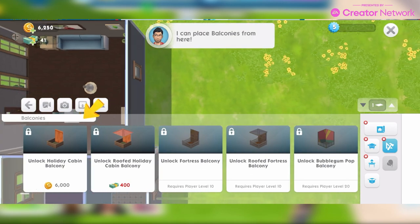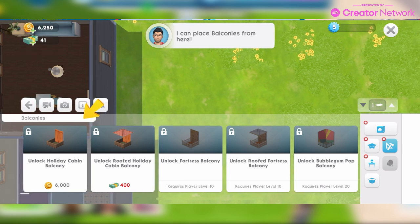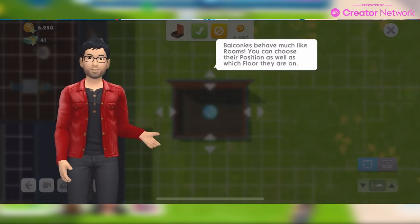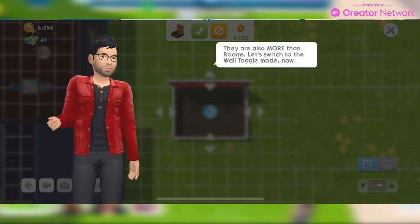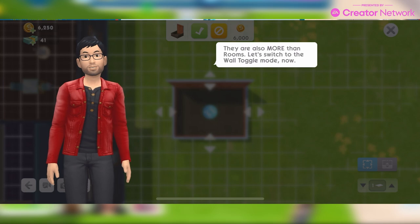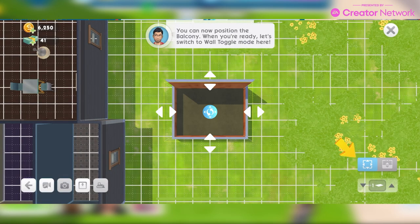You can place balconies from here and then unlock them from there. It costs — it's so handy to have videos like this so you can see how much things are going to cost and start saving. Balconies behave much like rooms; you can choose their position as well as which floor they are on.